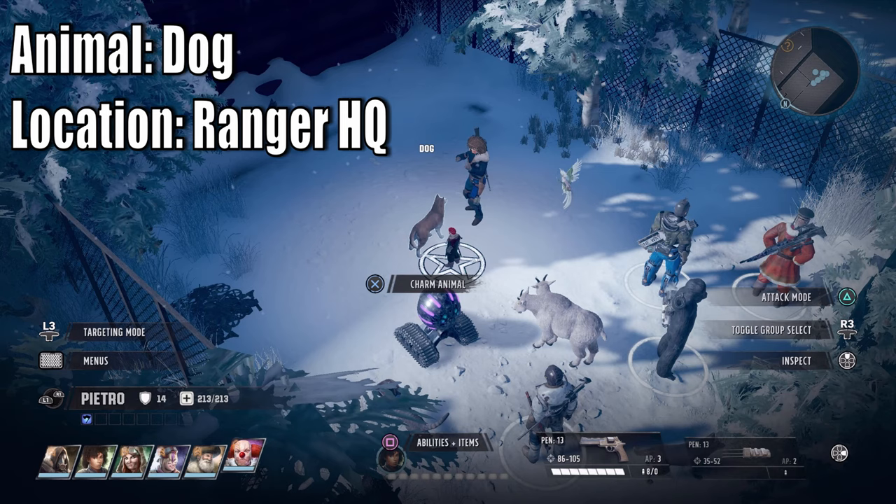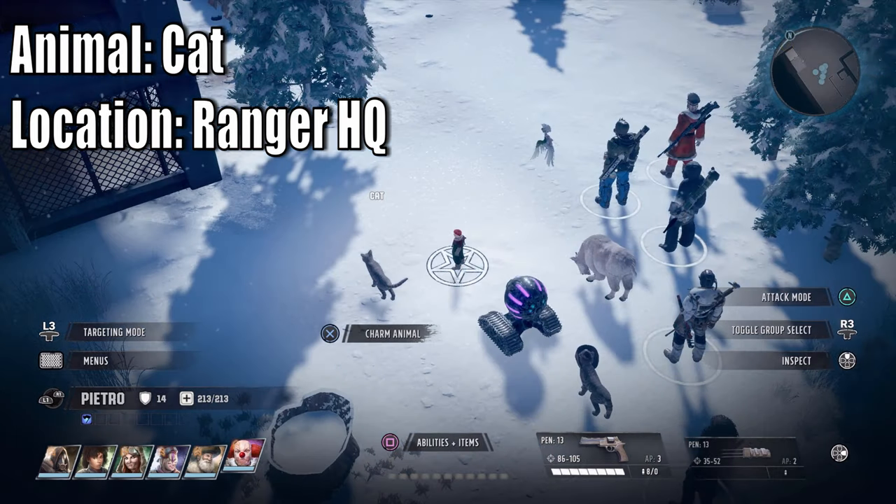The next animal is the dog - it's at Ranger HQ. They are very common and also found at Downtown Colorado Springs and everywhere else. For cats, they can be found at Downtown Colorado Springs, Rosie's Apartment, or as a reward from Rosie if you stop the noise in Little Vegas. This is one of the cats at Ranger HQ when they come there via Rosie.